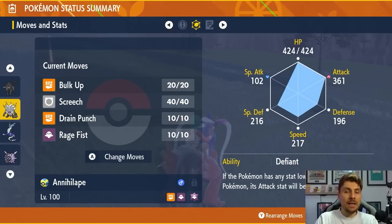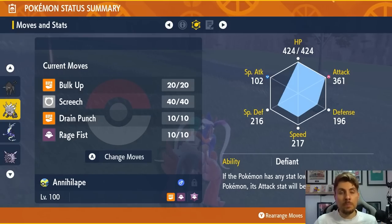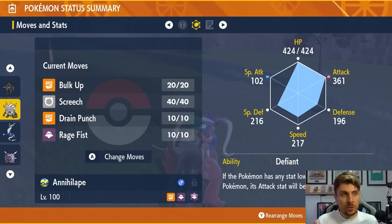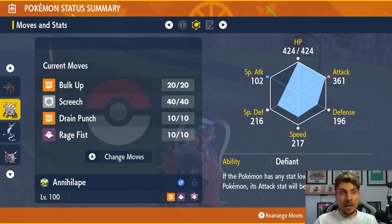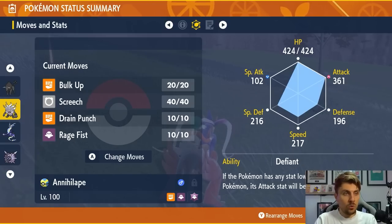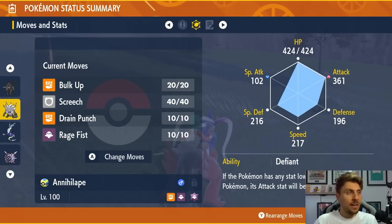You want the Defiant ability, because the Bulldoze from the Samurott will proc that Defiant ability. It'll drop your speed, but it will give you a plus two attack boost, which is super helpful. The EV spread is 252 HP and 252 Attack. You don't really need the defense investment here with Annihilape, but it can help. Defiant ability and an Adamant nature as well.